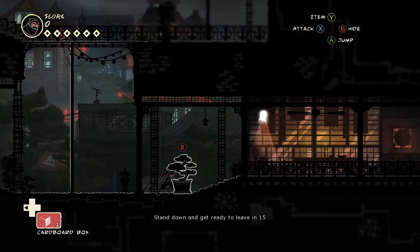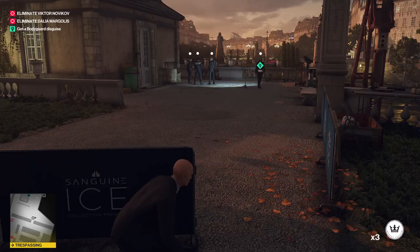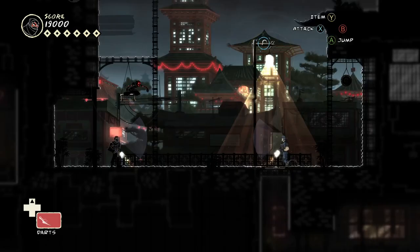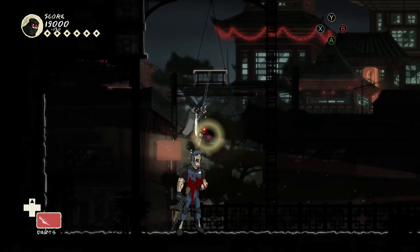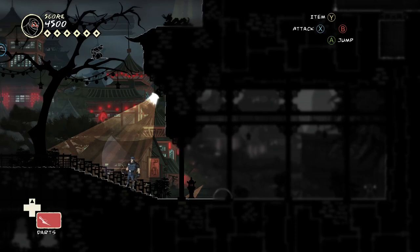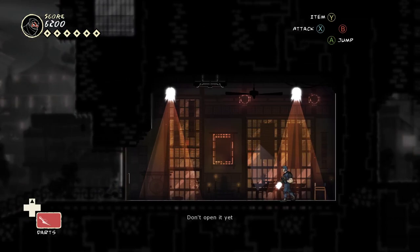Many other games are plagued by unintentional mysteries: will that guard be able to see me? Are there guards around this corner? Will this item distract this guard? How hidden am I right now? I've never had to ask these questions thanks to Mark of the Ninja's visual clarity. Guards have clear vision cones and flashlights — you know exactly what each guard can see. Your tools show exactly how far their noise will go. You know if something will distract a guard or not. Everything is either light or dark, no in-between. When someone is in shadow, they turn black with white outlines. You know how hidden you are.